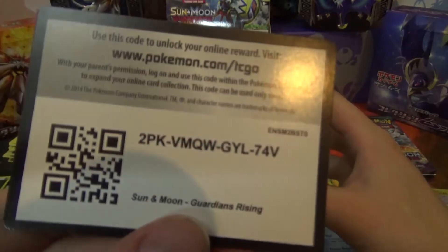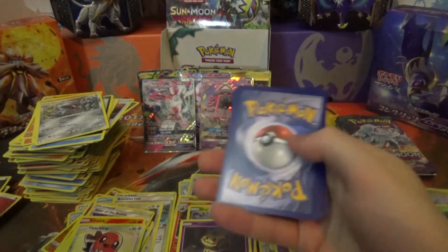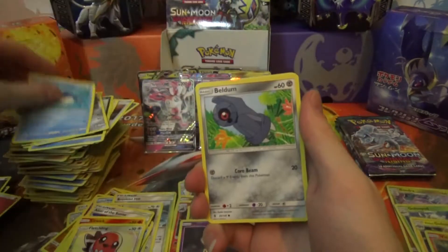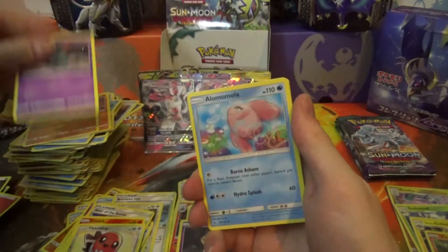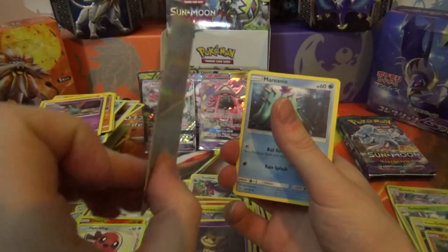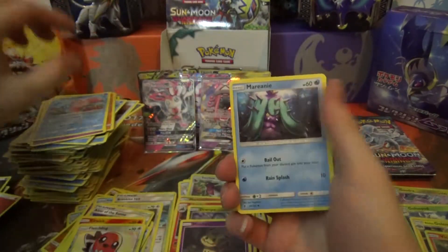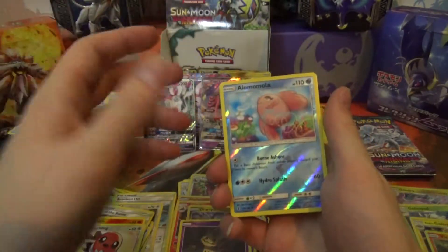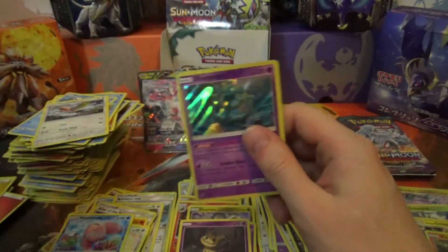We have another code card because we got Tapu Lele! Pack: Wailmer, Beldum, Rockruff, Machop, Trubbish, Alomomola — oh wow, it's a bit bent — Mareanie, Fletchinder, Reverse Alomomola — the pack had another one for me — and a Delmi's Holo Rare!